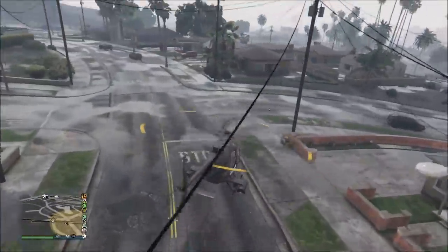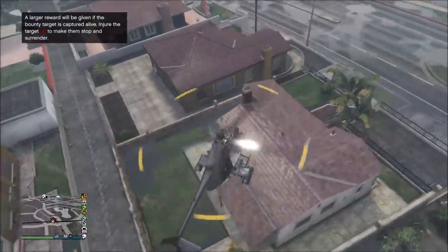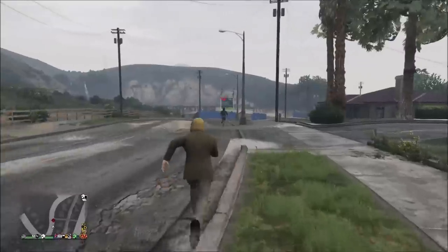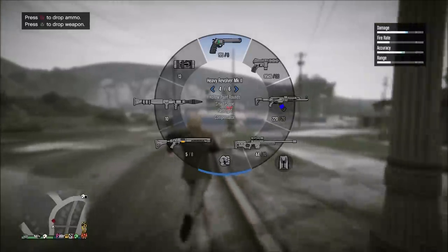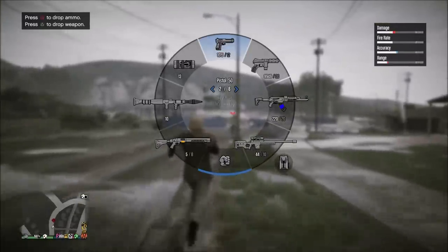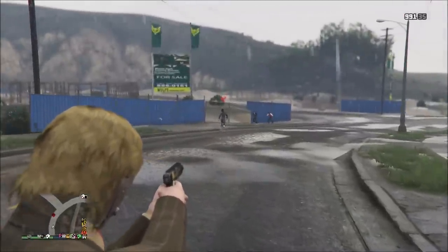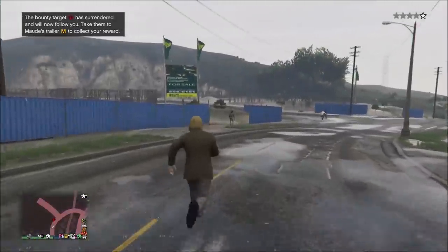After a few minutes of waiting, we get our next email from Mod and we're going for the second target. Again, use a helicopter because it's much easier to spot these targets — even if you don't see them right away, just hover right over them and it'll automatically spot them. This guy started running so I shoot him in the leg. If you're going to shoot them, aim for the legs and just one bullet. Watch out for wanted levels.